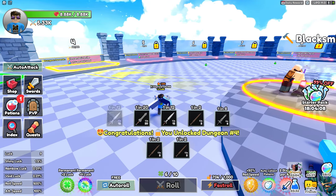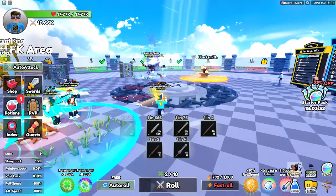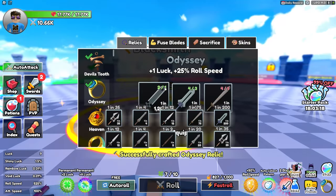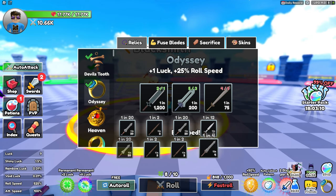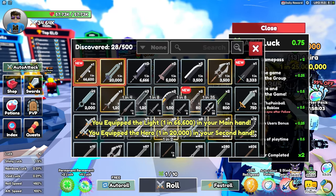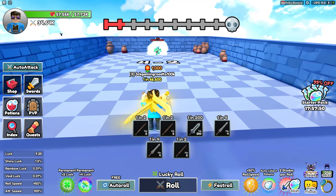Wait — I received a 1-in-20k, that's crazy! We're gonna check the blacksmith — we have enough to craft the next one. Let's equip it. It gives us luck and 25% roll speed. Now we're looking at Dungeon 5. I got another one — 1-in-66,600, with 26.64k DPS! Let's go, now we can defeat the level four dungeon!